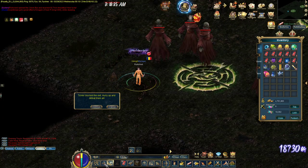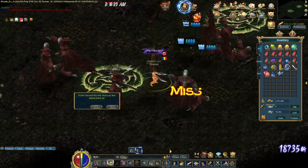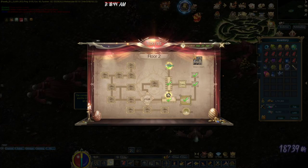Let's go to Corridor. Here it's simple — nine bosses. You have to kill all of them, and that's it. This one will spawn in the middle.